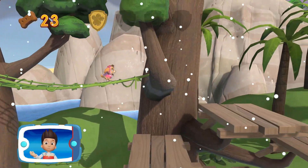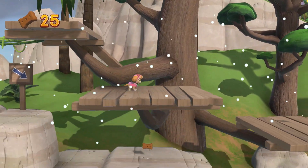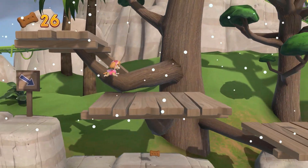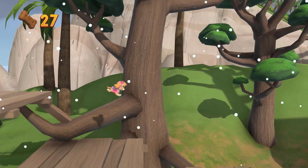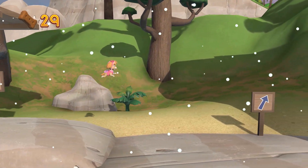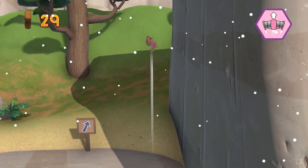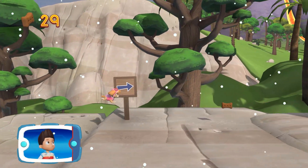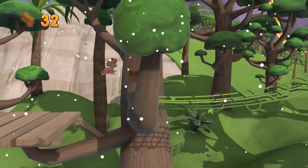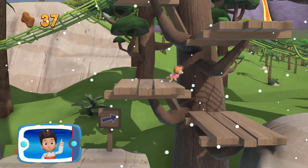A golden paw print! You got it! Collect all of the golden paw prints that you find. Mr. Porter needs us to find the rare flower that grows on Volcano Island. Let's keep looking!